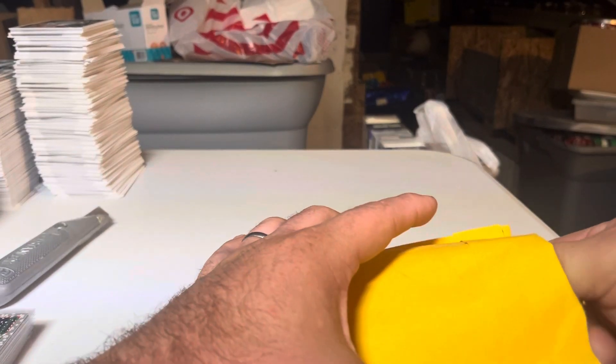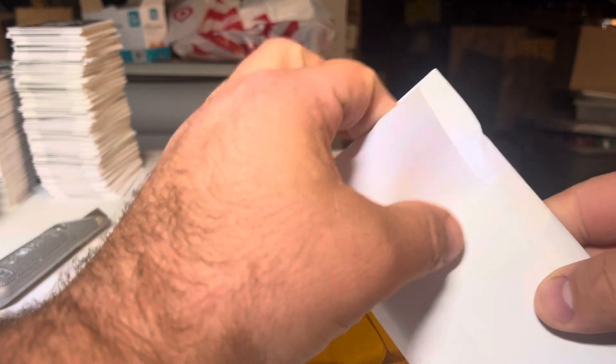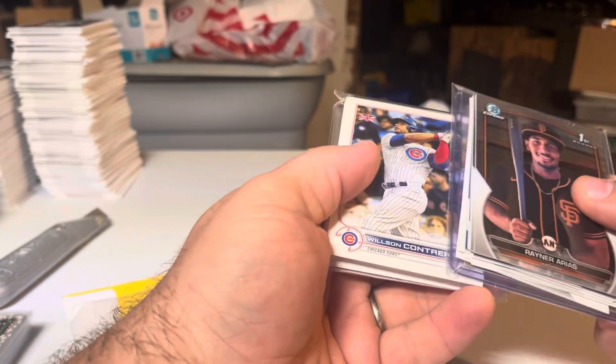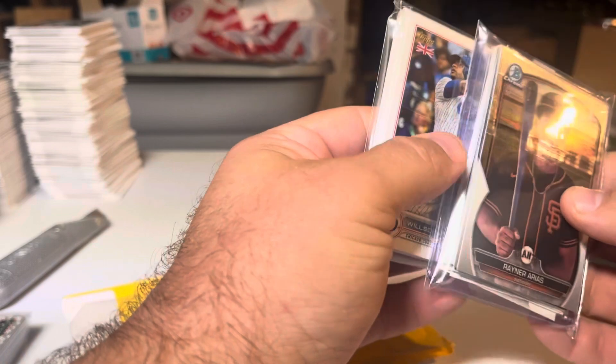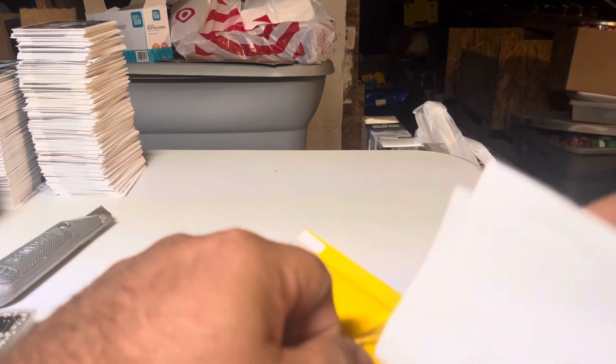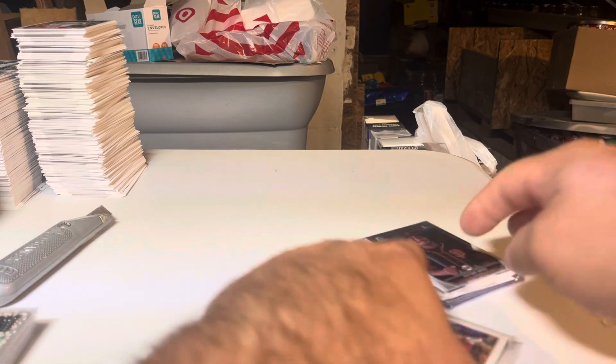That being said, let's rip in here and see what we find. So we got some paper holding all our cards together and then we got all kinds of good stuff here — a chunk of base and then a chunk of hits. We got nothing in that one, so let's rip it. We'll do this pack first.